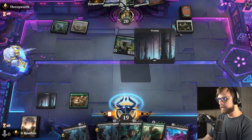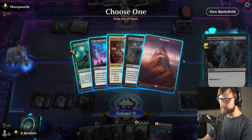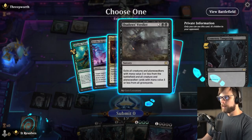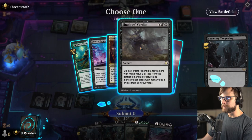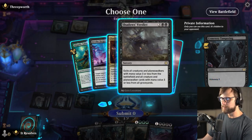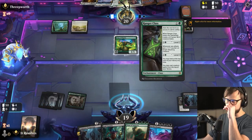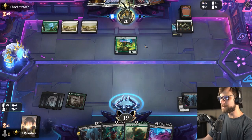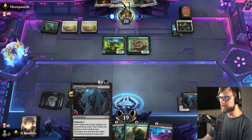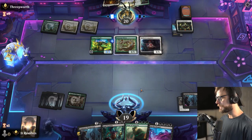That makes it a little bit trickier because obviously that does exile. But we have things like Culling Ritual or Binding of the Old Gods to deal with this later. I'm just going to go ahead and Cemetery Tampering — don't see a huge reason not to. The question is what do we want to take? I could see either Invoke Despair or Shadow's Verdict. Given their hand, Shadow's Verdict is probably the better option — they've got quite a number of low-ground things it'll hit, and it exiles, which is very crucial for us.